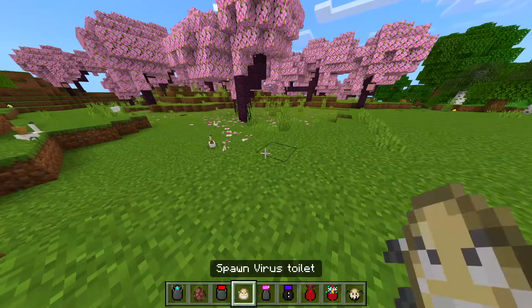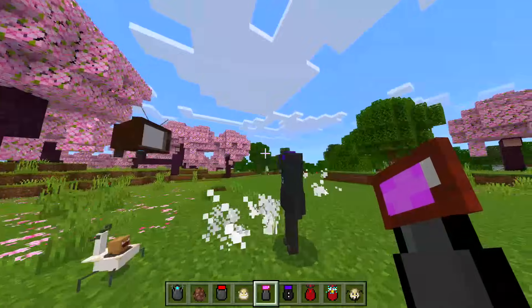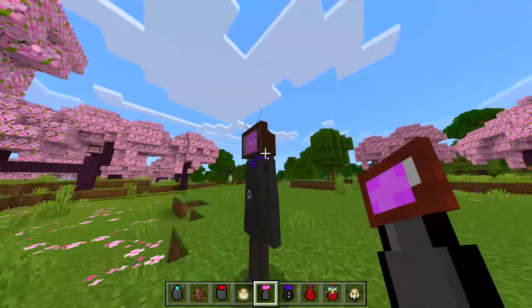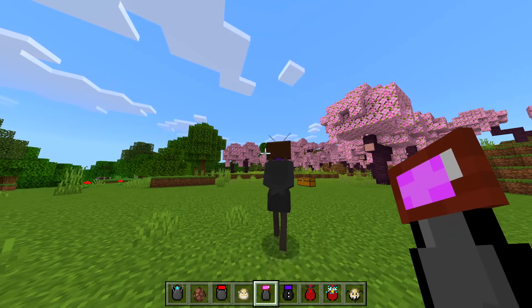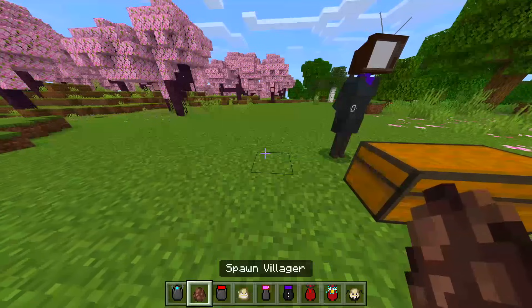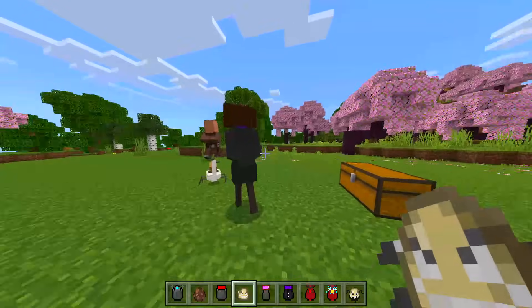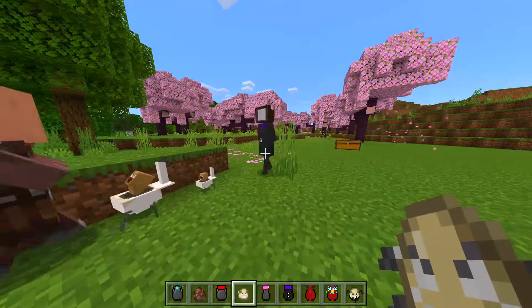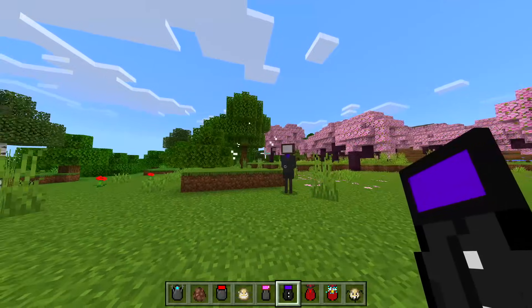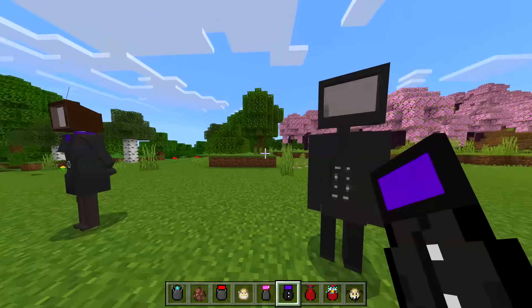We got a TV Woman — whoa, hang on! The TV head just came off with flames like a little jetpack. Does it go back onto the head? Oh it does! This is probably the best Skibidi Toilet mod I've done on the channel so far. With a villager it doesn't want to attack, but with the virus one it looks interested. This one's a little bit bigger — different little sizes.